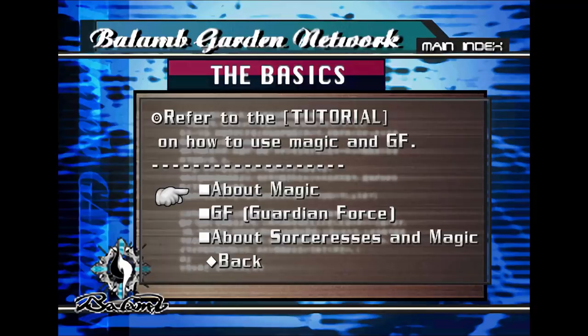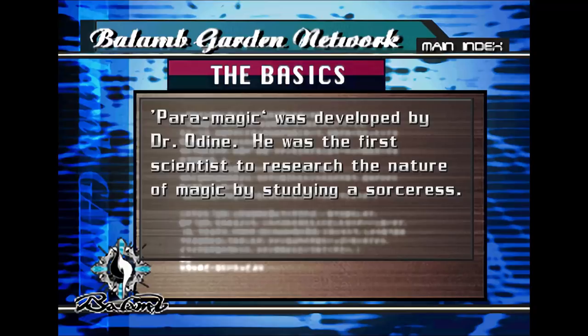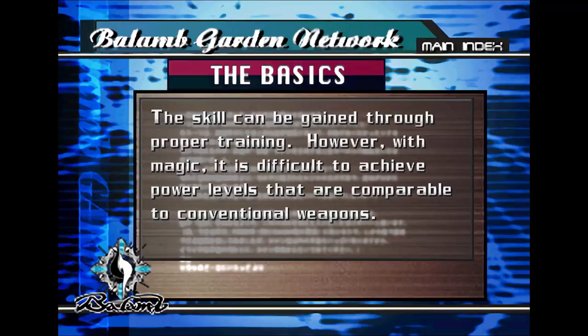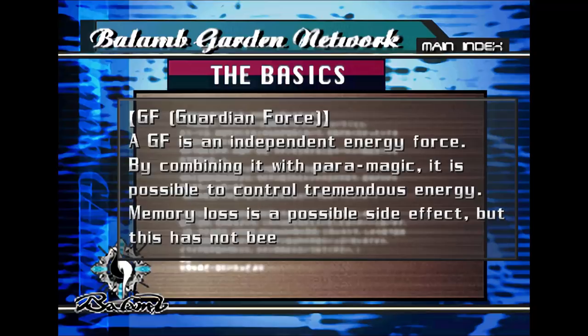Magic is actually paramagic — it's a technique which involves controlling energy, developed by Dr. Odine, who was the first scientist to research the nature of magic by studying a sorceress. It seems important to this world. With magic, it is difficult to achieve proper levels comparable to conventional weapons — you're not kidding! GF, or Guardian Forces, are basically the summons of the game — an independent energy force. By combining with paramagic, you can control tremendous energy. Memory loss is a possible side effect, but this has not been proven yet.